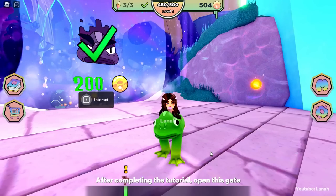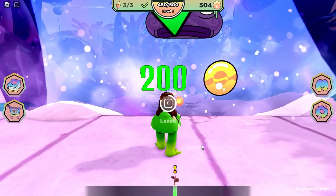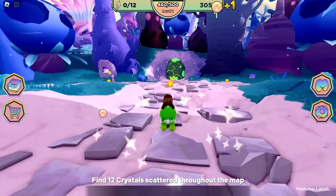After completing the tutorial, open this gate. Find 12 crystals scattered throughout the map.